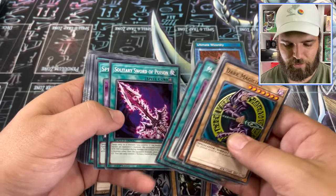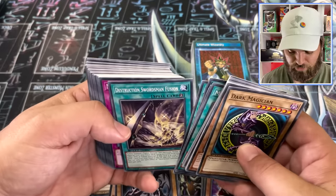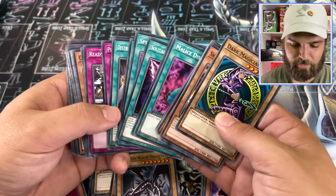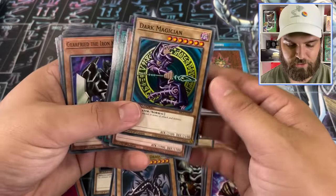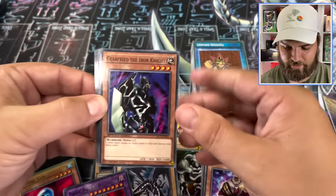Malice Dispersion, Mage Power, Solitary Sword, Spell Power Grasp, Destruction Swordsman Fusion — that's actually a pretty good card — Miracle Restoring, Pitch Black, Ready for Intercepting, Dark Paladin. Wait, that card can do Dark Paladin? I had no idea. So Swordsman Fusion for Dark Paladin is crazy. We have a Dark Paladin Yugi deck here, guys. That's nuts.